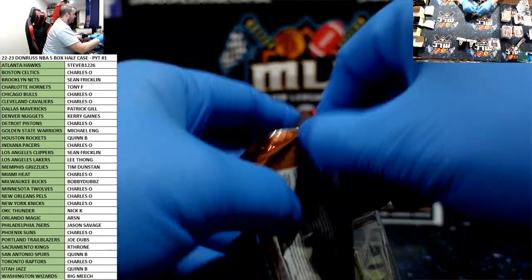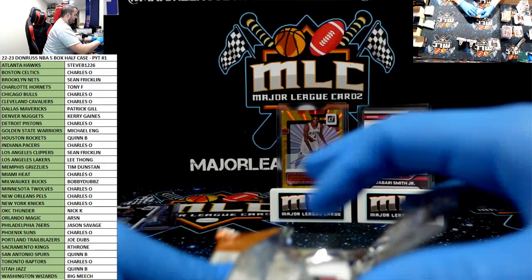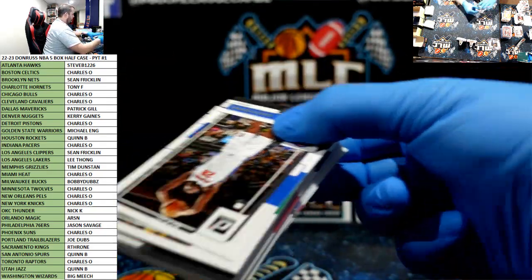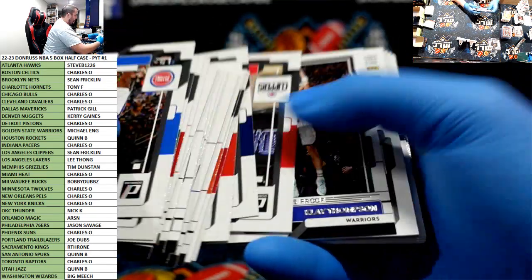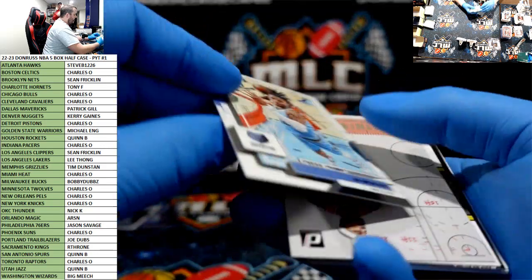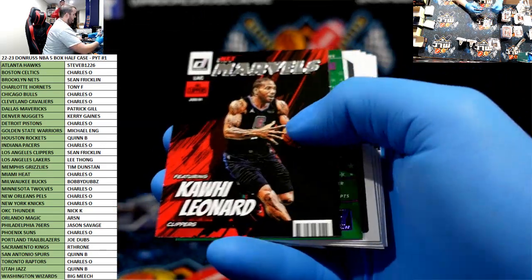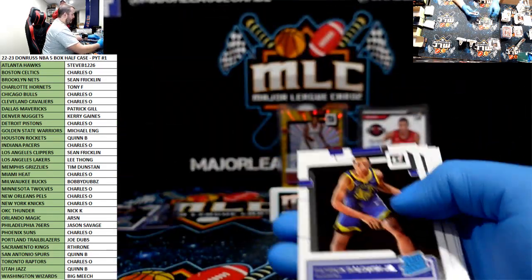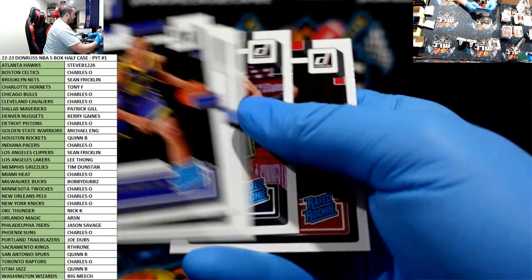Last pack Mojo. Klay Thompson press proof. Ja Morant to $199 for the Grizz. Kawhi purple press proof Production Line. Tatum for the Knicks. And that's the break.